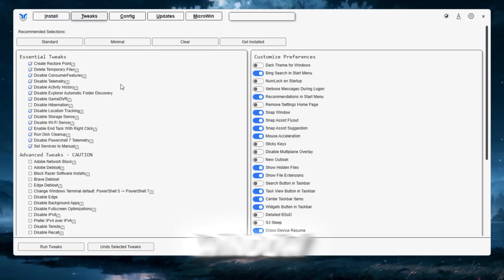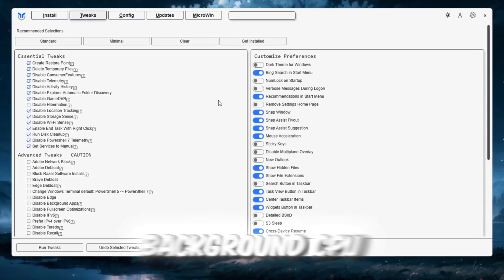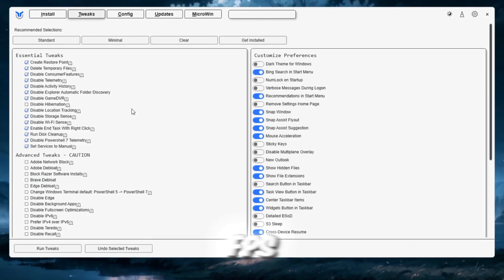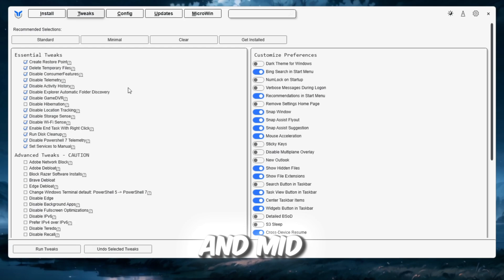Once done, close the window. After this, Windows will feel faster, background CPU usage will drop, and Roblox will launch quicker and run smoother with higher FPS, especially on low-end and mid-range PCs.